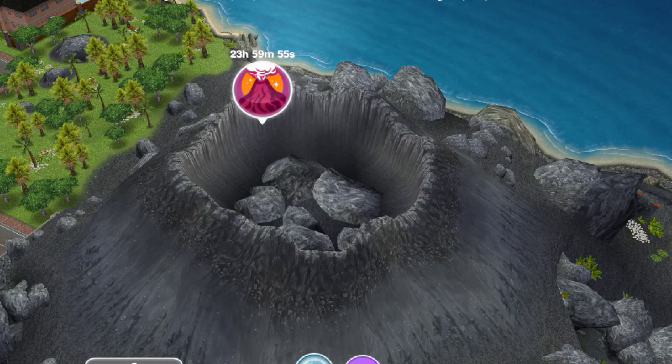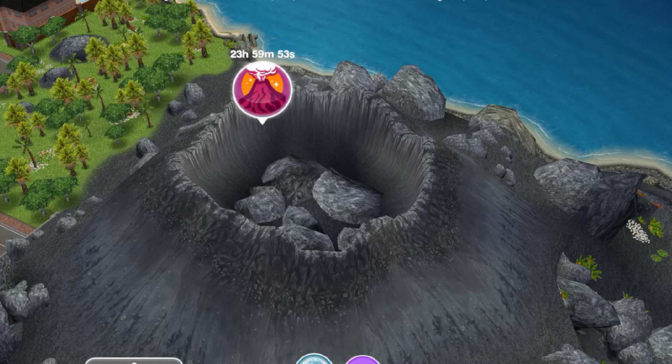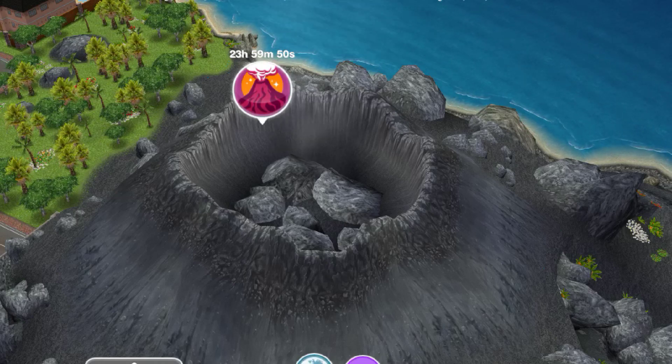So pretty much what you saw right now is when you click it, it just gives you some simoleons and XP points, and that is how the volcano works.